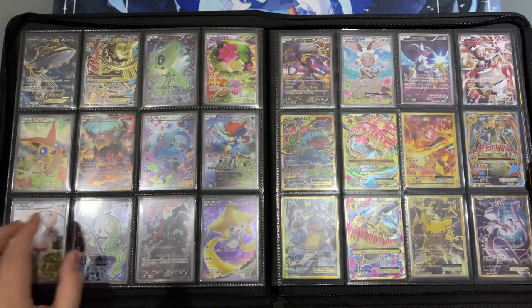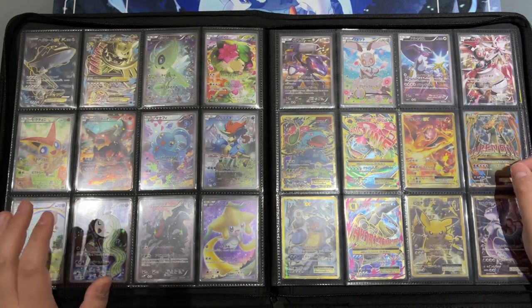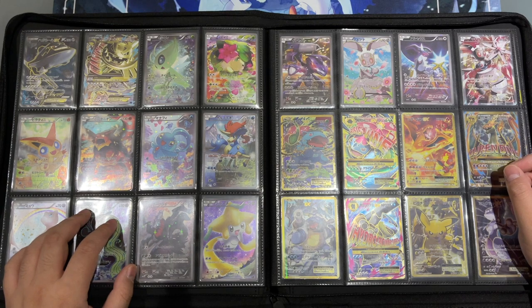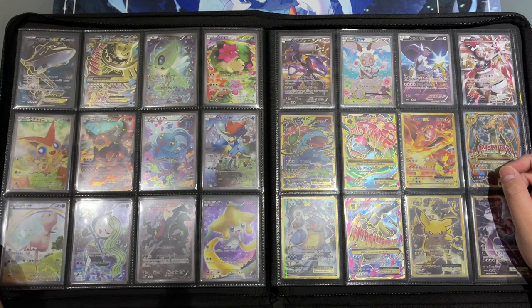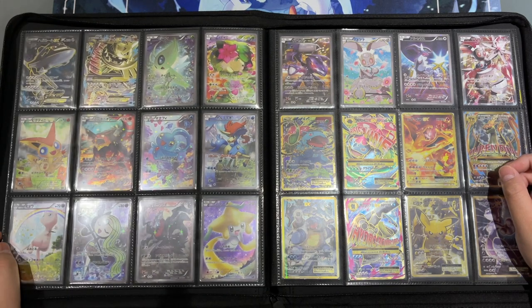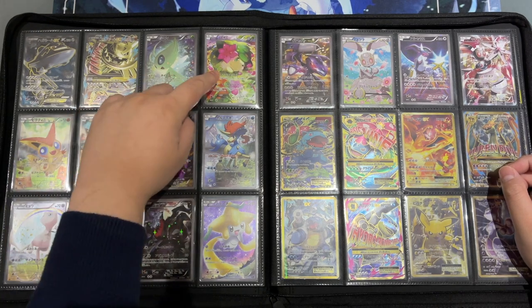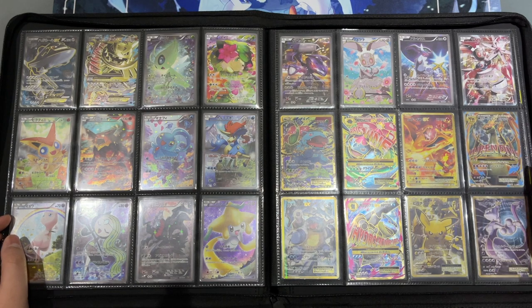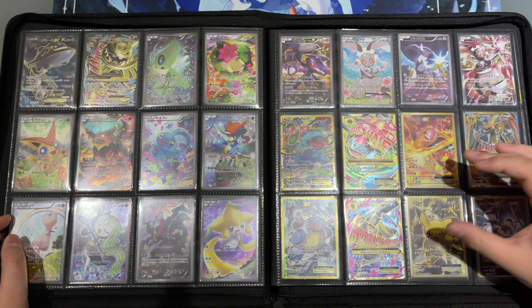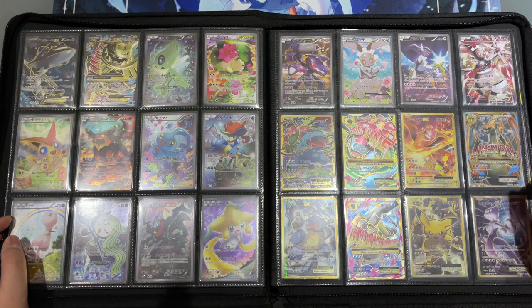On the next page we have the Generations Mythical Collection Pokémon promos — these cards are awesome. I love the sparkling effect on each card. On this page I really like the Mew and the Shaymin full art. On the following page we have a few more full arts, and on the bottom half we have the CP6 Base Set full arts.